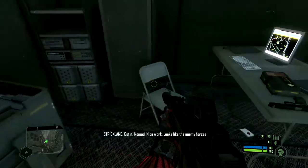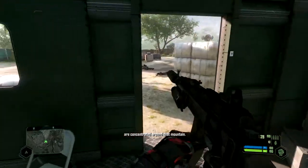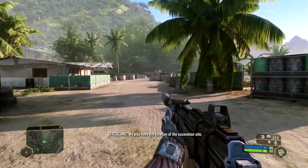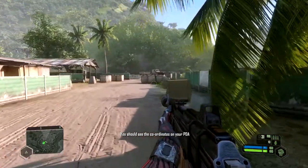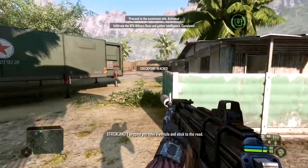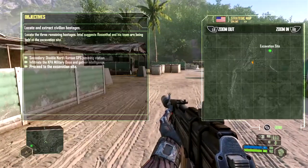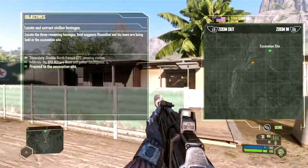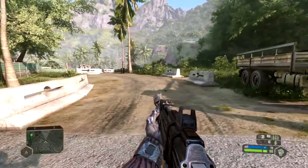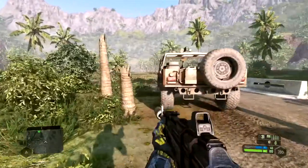Download complete. Got it, Nomad. Nice work — looks like the enemy forces are concentrated around that mountain. This will help us plan our line of attack. We also have the location of the excavation site — you should see the coordinates on your PDA right about now. I suggest you take a vehicle and stick to the road. Okay, so we're gonna be taking a vehicle. We want to go that way — I guess we'll take this road, meaning we'll take this truck, and we should be good.